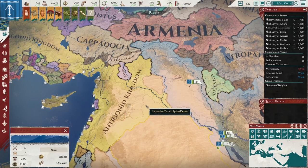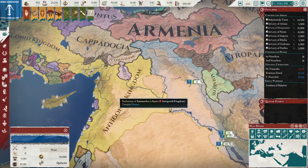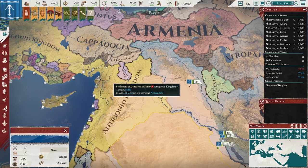You want to wait for the event to fire. You'll have a choice: demand their lands in Syria in exchange for peace, or just outright invade them. I recommend you outright invade them, although the peace treaty is nice to grab this land here. You can actually get much more if you don't agree to the peace treaty.